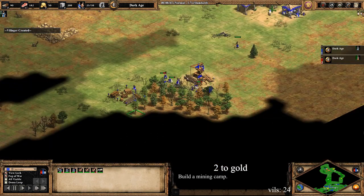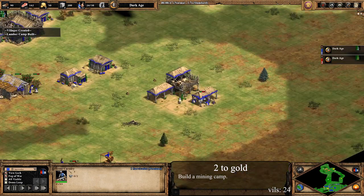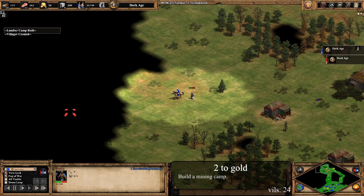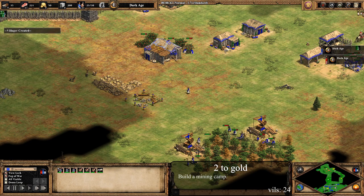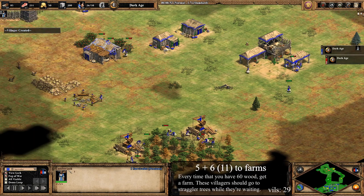These next two villagers that come out build a mining camp and take gold. Sending them now will allow you to have pretty much exactly 200 gold at the time that you need it to click up to the Castle Age. You won't be needing any gold in the Feudal Age other than the Castle Age cost, so it's best to not have too many villagers on gold. If you have to build defensive militia or archers, make sure to send more to gold. As a variation, you could get men-at-arms in Feudal Age if you still have your drush alive and think it could still do damage — in that case, you'd want to send one more villager to gold.